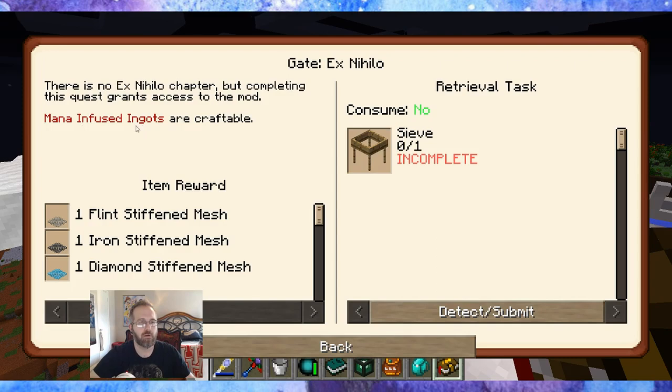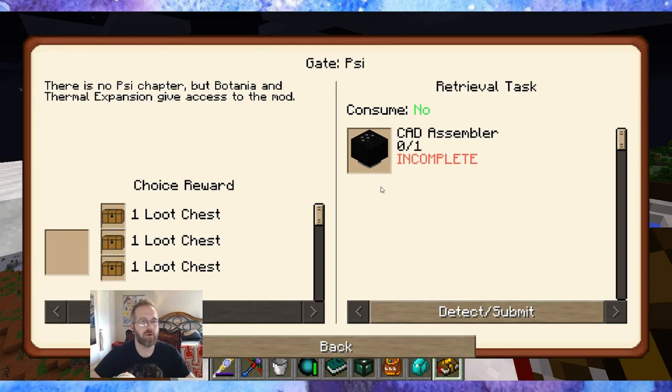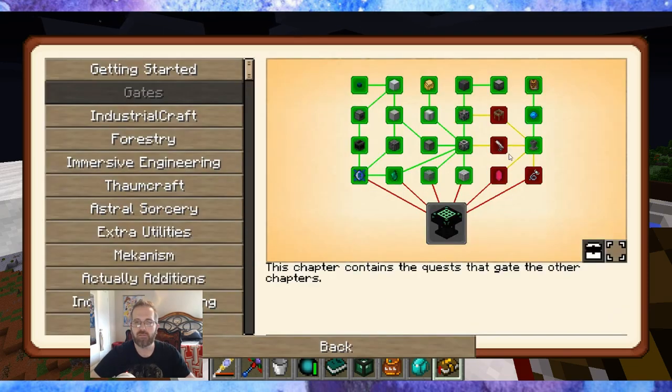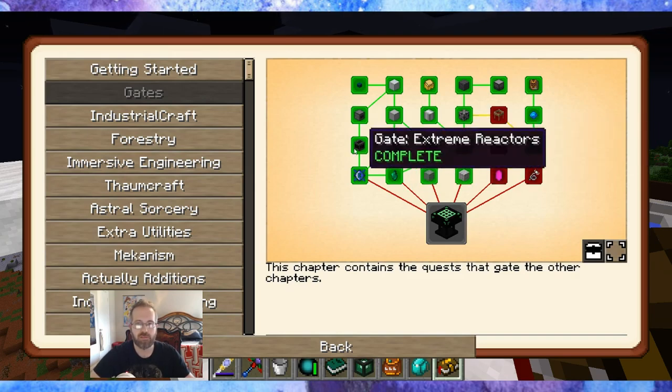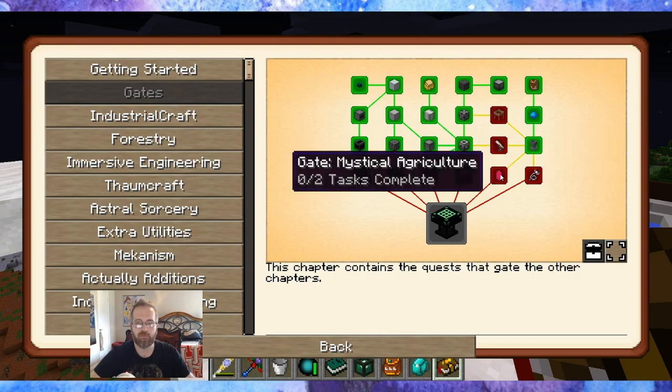We got a flower pouch — that's pretty nifty — and now we can access the gates for Ex Nihilo. Infused ingots are craftable, which is cool, but the void ore miner grabs those for us anyway. Psy unlocks via Botania and Thermal Expansion — there's no dedicated Psy chapter, it just gives you access to the mod. I'll check out Psy; maybe there are some cool things in there.